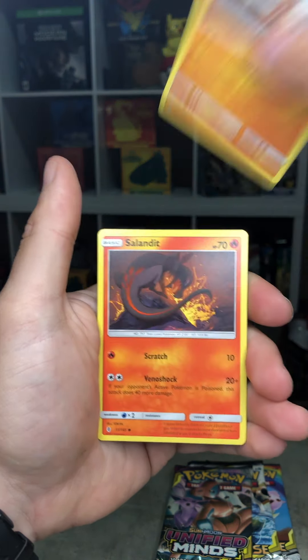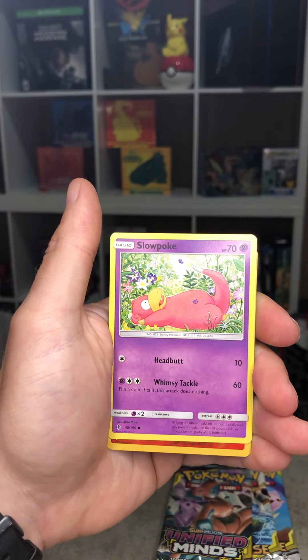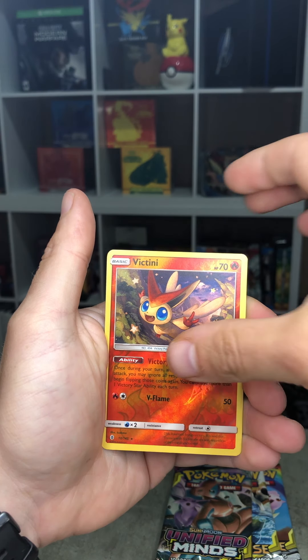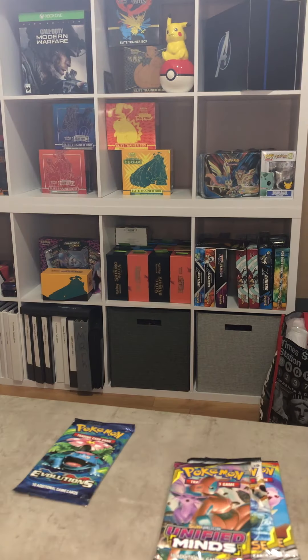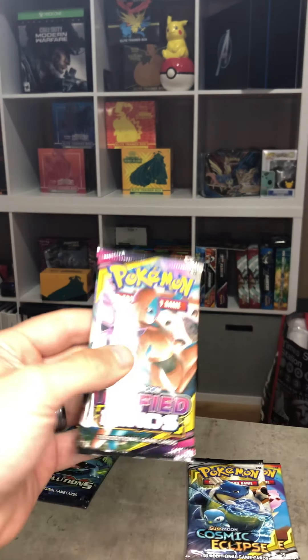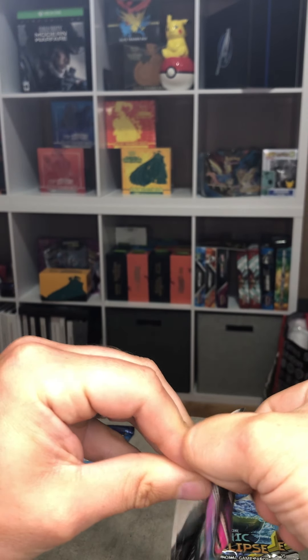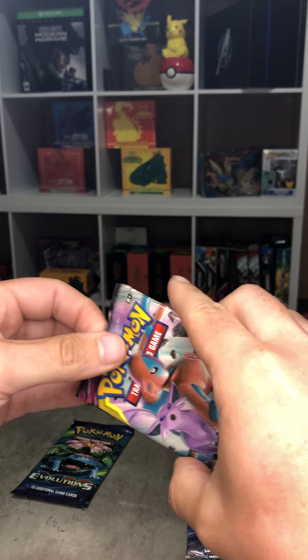We got Mudsbray, Salandit, Stufful, Slowpoke laying in a bit of lovely flowers, Victini is our reverse, and Wailord — great artwork. This is the Unified Minds pack next. This is one of my more favorite collections; the artwork on Unified Minds is awesome.